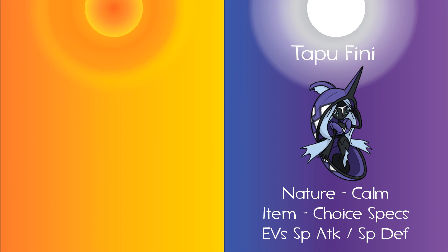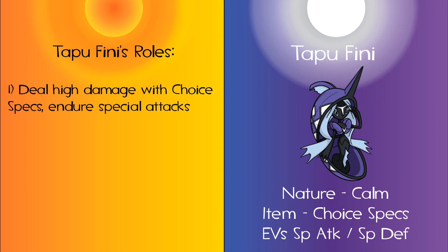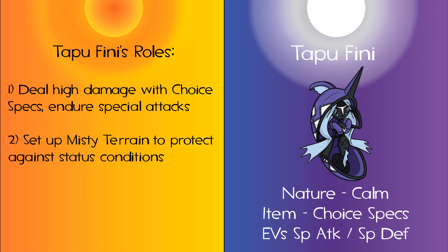Finally, for pure damage output alongside my Nihilego, acting as a general damage dealer as well, is my Tapu Fini with Choice Specs. Her role is to help deal with Pokemon that either Linoa can't deal with, or to counter major threats with a powerful special attack. She also serves a secondary role: to offer my team a field in which they cannot be confused, paralyzed, poisoned, or burned by setting up the Misty Terrain.